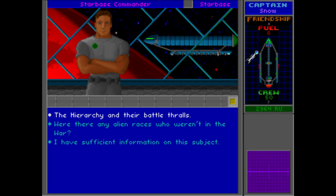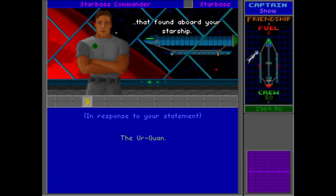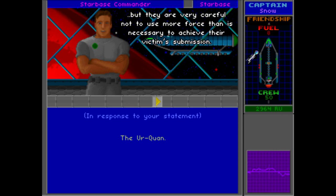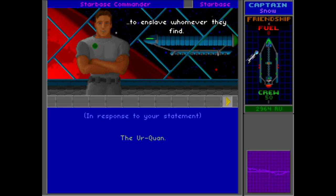Now let's find out about the hierarchy we'll be facing. The Urquan are cunning, relentless, and possess superior technology. The Urquan are born, live, and die for one purpose only: the subjugation of all other intelligent life in the galaxy. They'd probably have an easier time just destroying intelligence, but they're very careful not to use more force than necessary to achieve their victim's submission. Hayes says he'd sure like to know what made those wormy bastards as twisted as they are, and why they keep on the move — never stopping longer than it takes to enslave whomever they find.